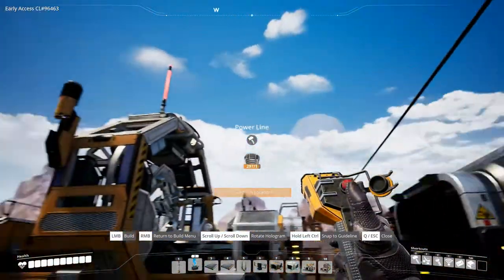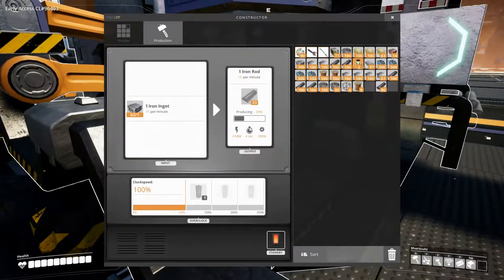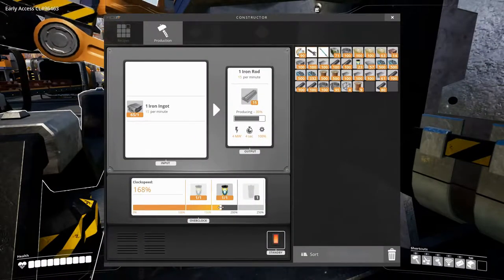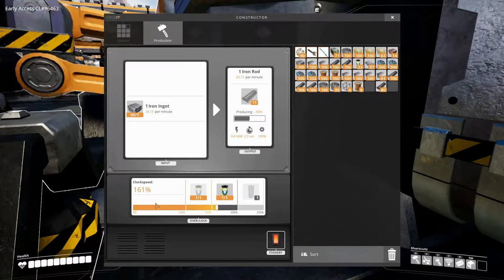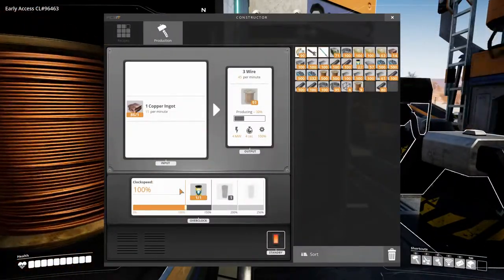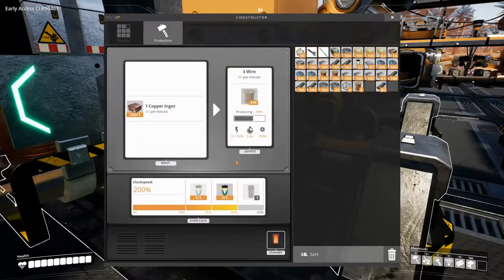I want you to power up that and that. Now we just need to do the overclocking. How many rods do you need? 24. That was 167 — or was it 162? At 161% that's 24.15, all right that's fine. You need to be overclocked. You need 121.5, which the belt actually can't quite carry but it's close enough.